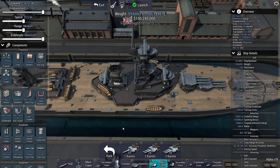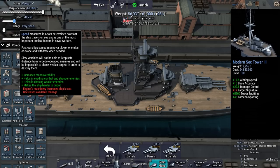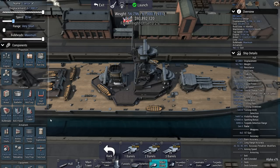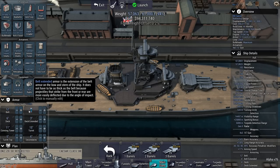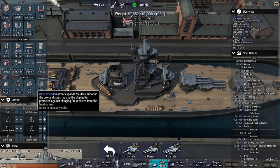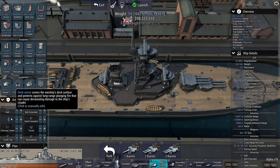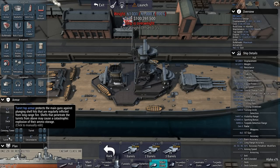Thinking about how to play this: I don't need range — I'm already in range of the enemy. So I could just slow these ships down and tack on some armor. Going for 12-inch belt armor, 9-inch belt extended. At 15,000 meter range that's more or less deck penetration range, so 6 inches of deck armor extended. Turrets at 15-inch, turret top at 7-inch.